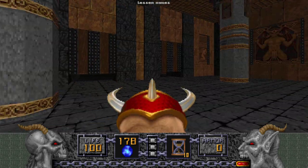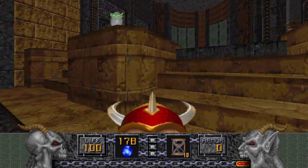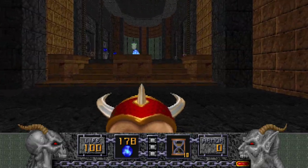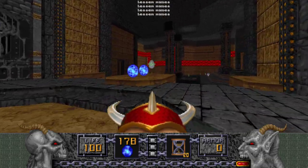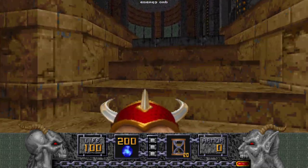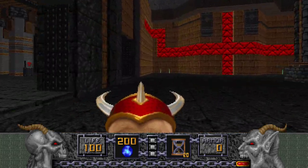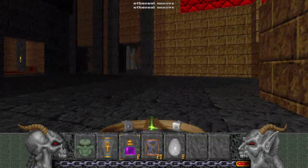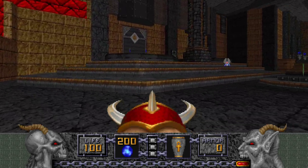You have to press this switch to open these two doors. When you go into this area, watch out — you can grab another Might of Tysonius here. We'll probably do that when we're low on health, since we already have the one from the secret. I think it only gives you 25 health — that could be wrong — but yeah, it's not exactly like a Berserker pack. That's what the Mystic Urn is for, regarding the instant 100 health.